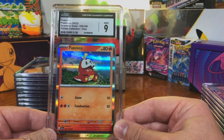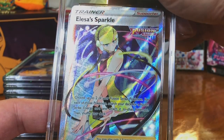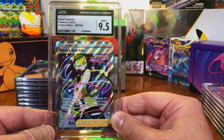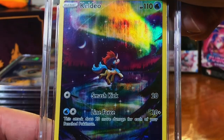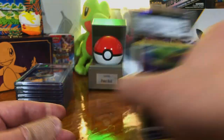We'll take it. The Alessi Sparkle Full Art from Fusion Strike — nine-five, mint plus. Calyrex Galarian Gallery card from Crown Zenith — nine-five, we'll take it. Centering not too bad, a little off.